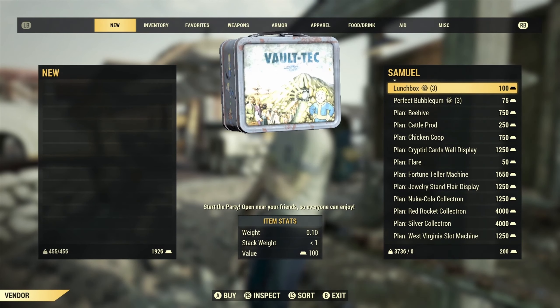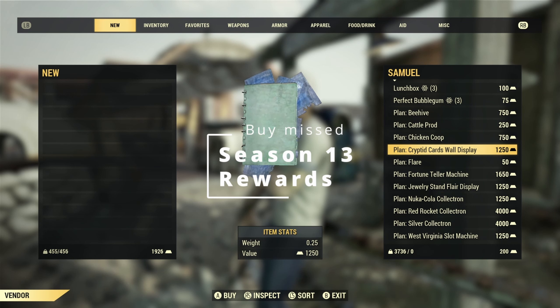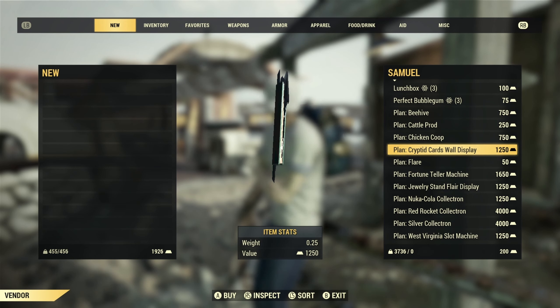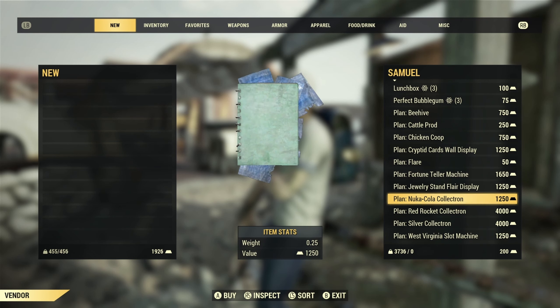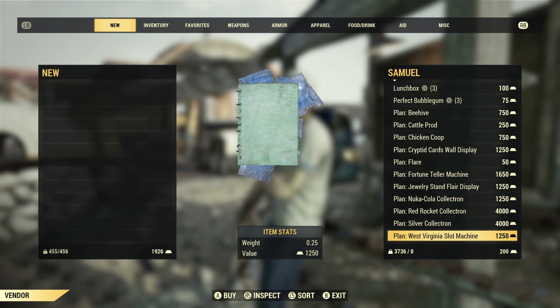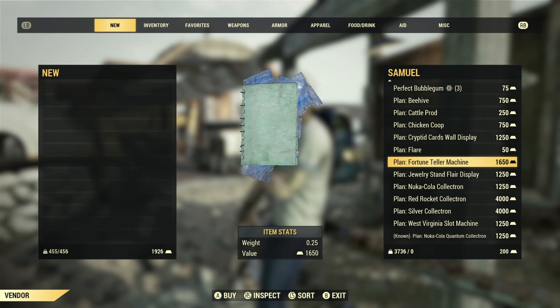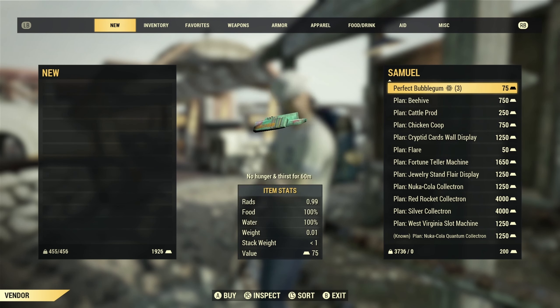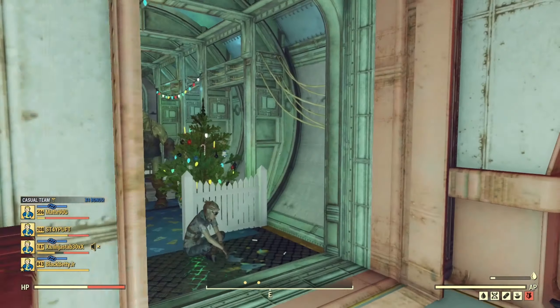Then I went to Samuel, and as you can see, there are some new plans in there. We got the cryptid wall display and a couple other things. Then I decided I'd hop up to Crater and go visit Mortimer, but when I got there I realized I don't know Mortimer yet, because I have not completed that quest line on PC yet. So hopefully he's got some new plans for us too.